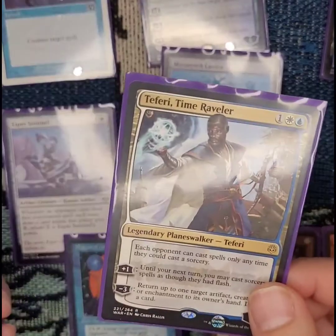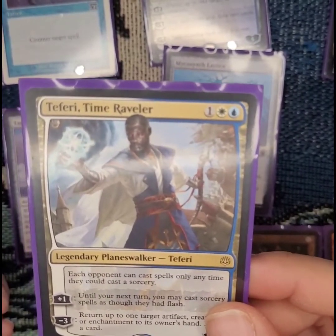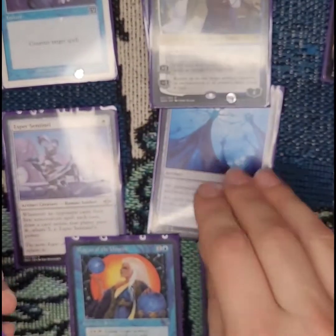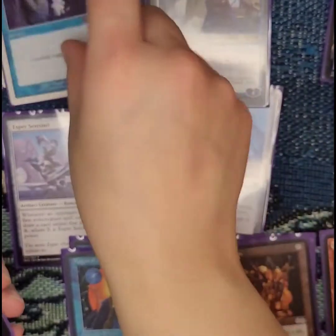More Teferis, just because who doesn't need more Teferis — they just make it so my opponents can't counter my stuff on my turn. Another Cluestoke Gix, another Magus of the Unseen, and a counterspell.